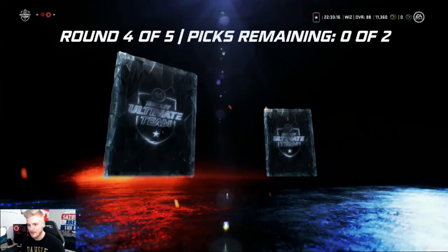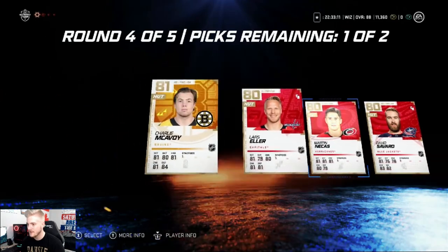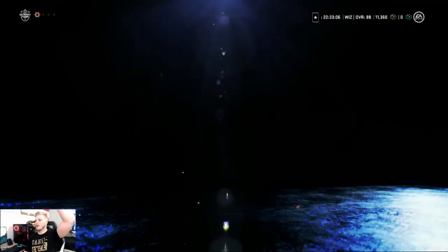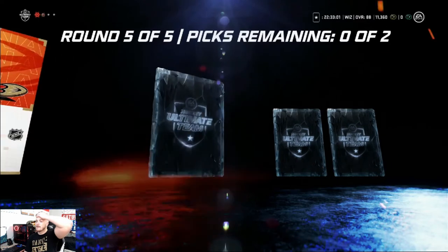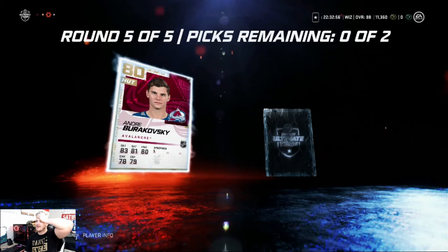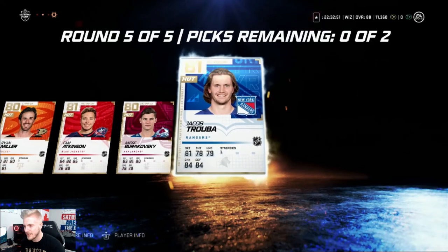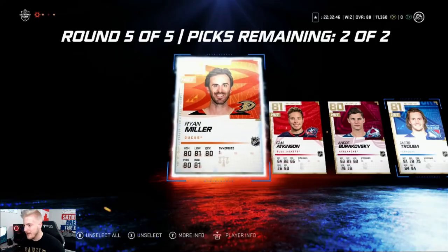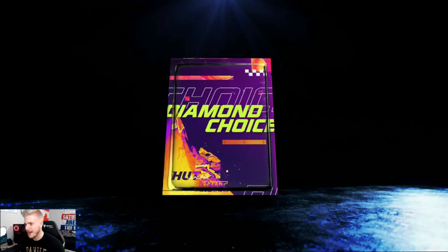Charlie McAvoy, Lars Eller, Martin Necas, and Dennis Savard. We're gonna go with McAvoy and Necas going into the last round. Let's go boys. Ryan Miller, Cam Atkinson, Andrei Burakovsky, and our last pick here — Jacob Trouba. So we're gonna go ahead and pick Ryan Miller and Jacob Trouba here. Summing up our second pack — we got absolutely nothing.